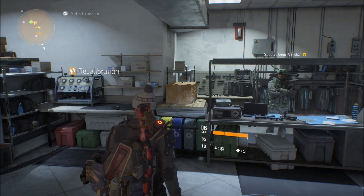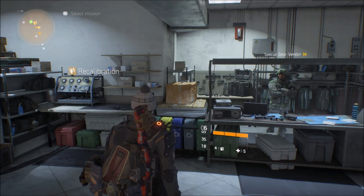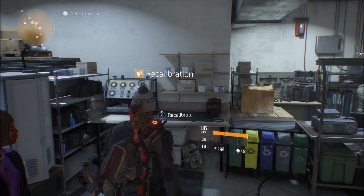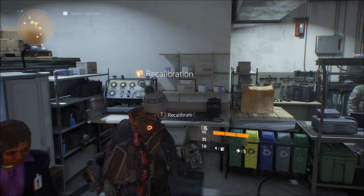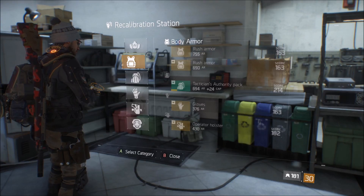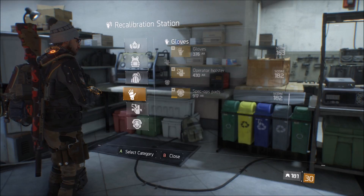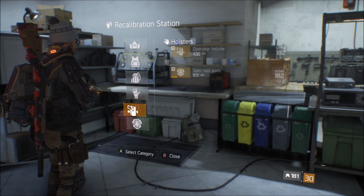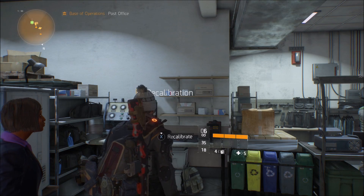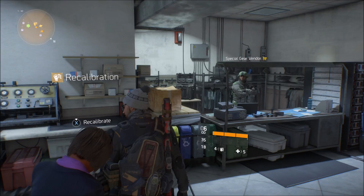I'm going to show you guys the way I've been farming my credits really fast. You can get about a million credits in under two hours if you have all the materials you need. Having a lot of credits in this game is very important. One of the main reasons you need credits is to use the recalibration system, which I personally use a lot on every single gear piece I get — recalibrating to get the different perks I want on my gear.